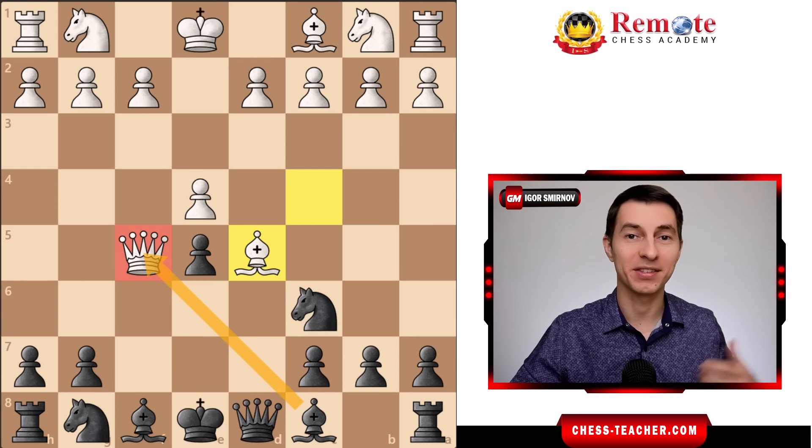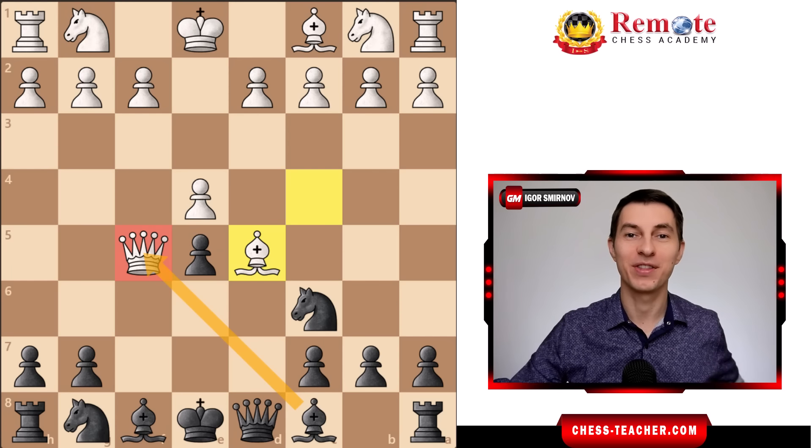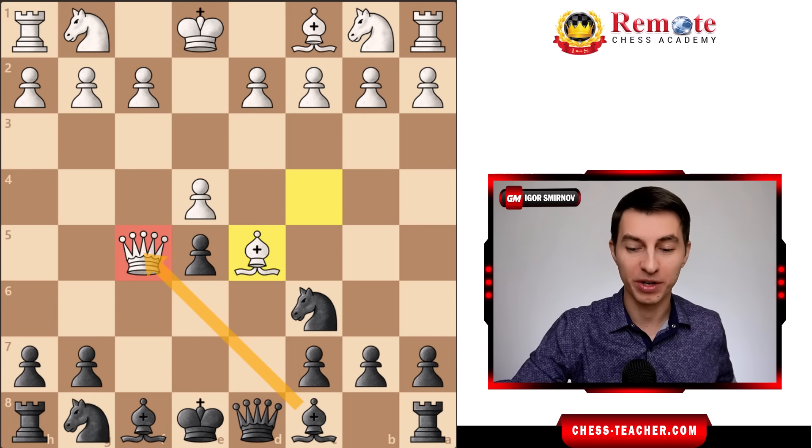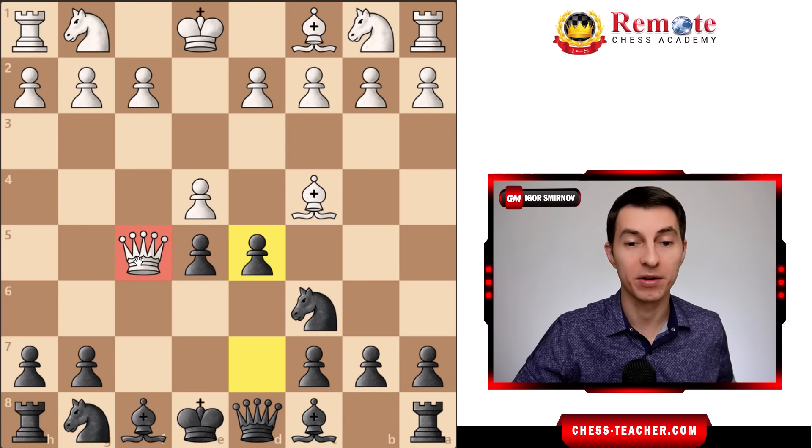I find it very satisfying to finish the game that way against somebody who tried this chess bullying against you, and you can turn it around in just two moves. There was no way for white to get out of this — even taking the move back, after pawn to d5 white is defenseless.